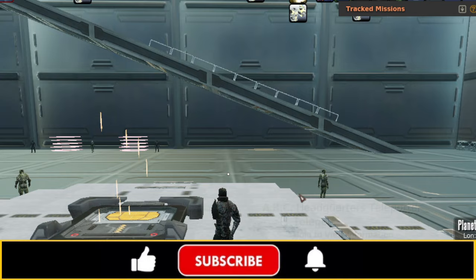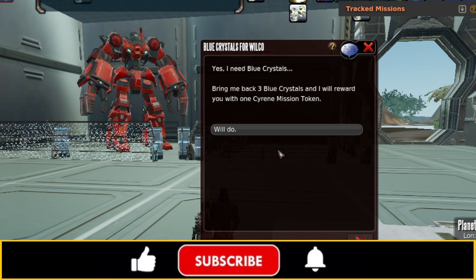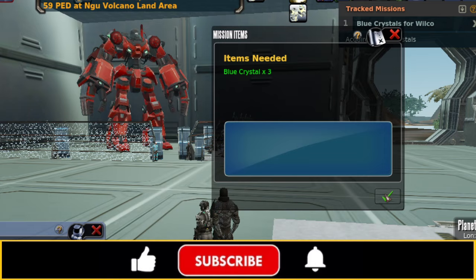So we're at Arc HQ. Right here by the teleporter we have requisitions officer Wilco — again, we're going to want the very bottom dialogue. He wants three blue crystals. Whenever we get to the mining video, you guys will find out that these crystals — yellow, blue, stuff like that — are actually an end matter, not an ore. So we're going to turn in three of the blue crystals and we're going to get Siren mission tokens.